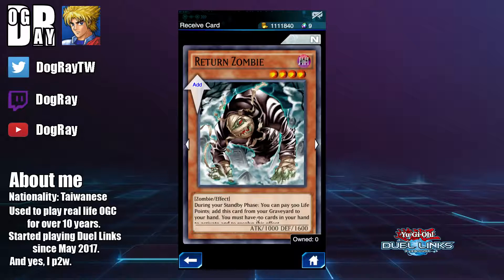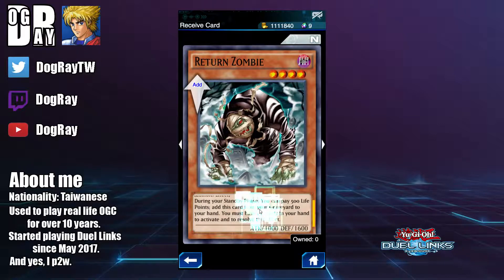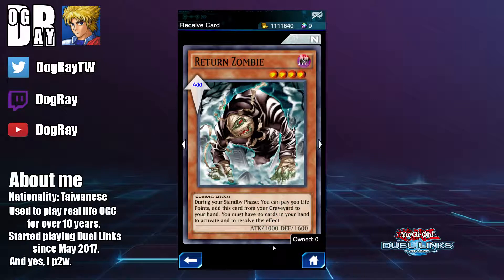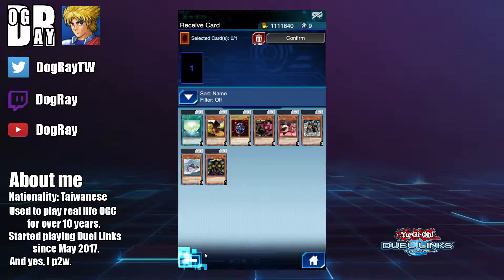Next we have Return Zombie. During your standby phase you can pay 500 life points to add this card from your graveyard to your hand, but you must have no cards in your hand to activate and resolve this effect. So it's a pretty useless effect with pretty pathetic stats — again a horrible card.